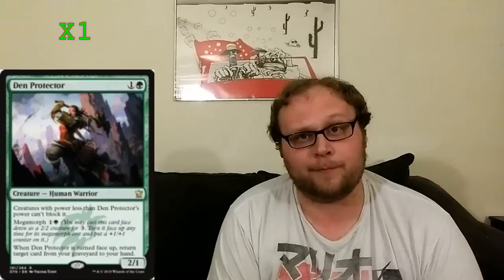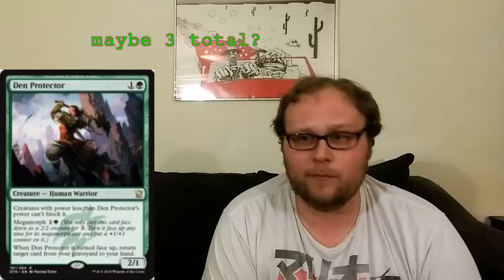The last card in the two-slot is one copy of Den Protector. I just wanted to see how this guy plays in early testing, and he has done relatively well — really good value. You always trade him for something you really want in your graveyard. His ability — can't be blocked by creatures with power less than his — is actually incredibly relevant against a lot of the aggro decks and Sylvan Caryatids in the format. Den Protector is a little better than I originally anticipated.